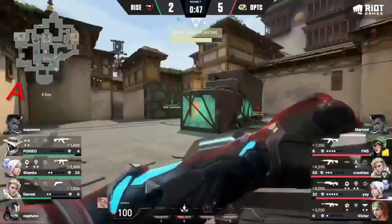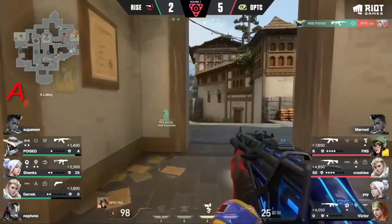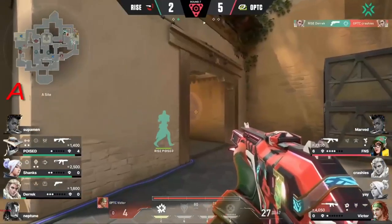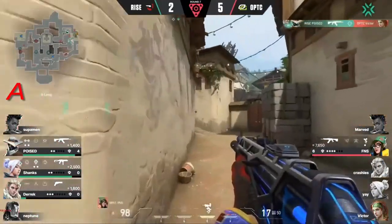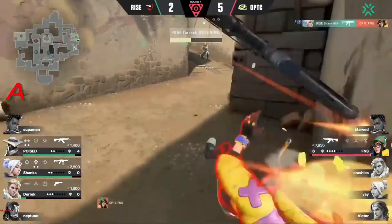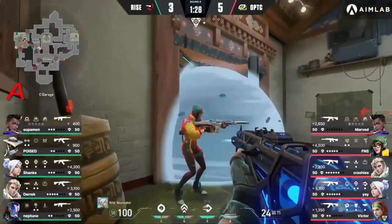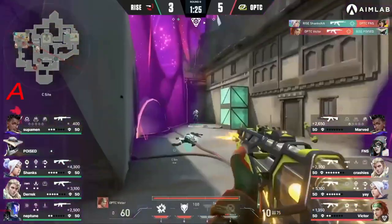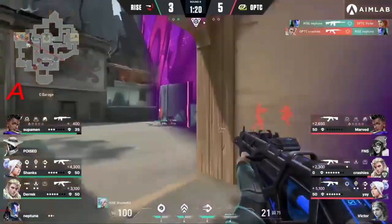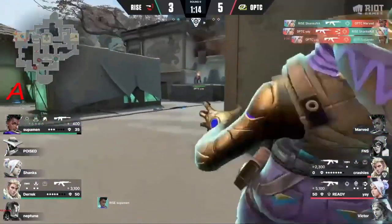Yay is going to clinch it — there's a lot more to do with strategy right now between these two teams. Huge whips coming through, still going to be converted by FNS — manages to control it after all, and the site's taken, spike's planted. Poised in the corner — oh my goodness, Poised and Derrick with the headshots coming through. FNS unable to find the frag and announces his position. They know exactly where the last player is and just like that, it switches — Optic have nothing left.